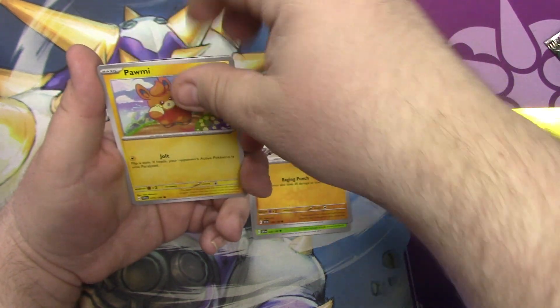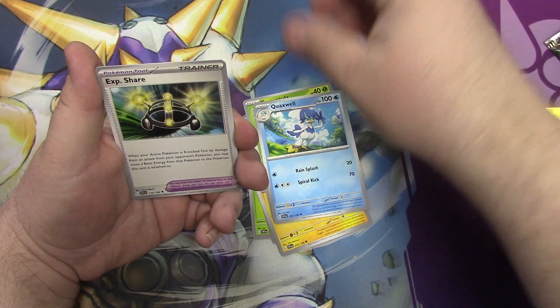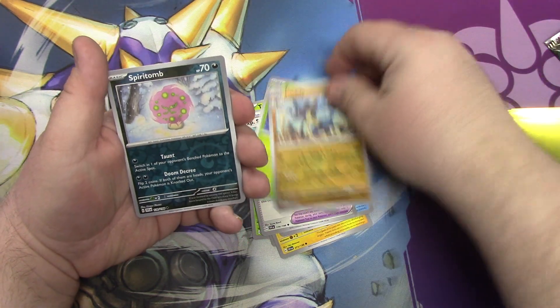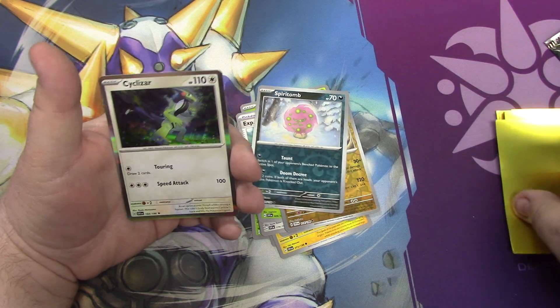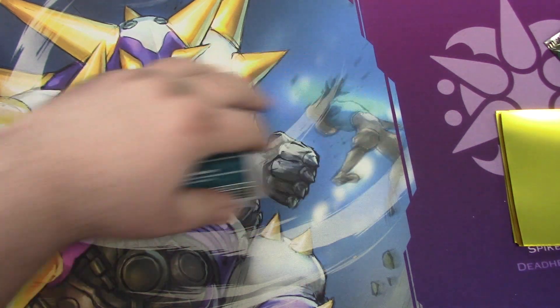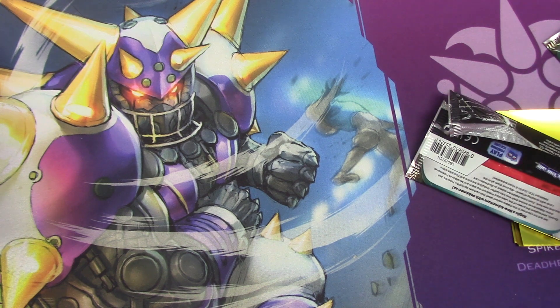Pawmee, his third form — busted. Tarantula, hoping to pull one maybe. Quaxwell, Lucario's reverse, Spiritum reverse, Salazar. A lot of people when he was revealed thought he was going to be an evolution for the Legendary, but he wasn't. Part of the way through this box I've really only got one EX out of all of it. But to be honest I did get some good cards — I did pull some good ones.